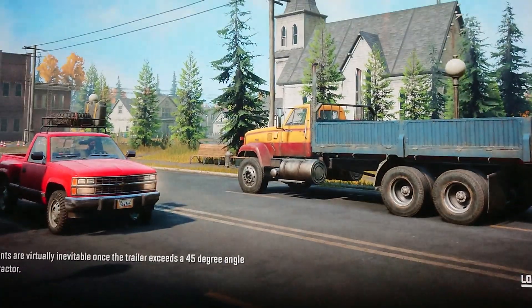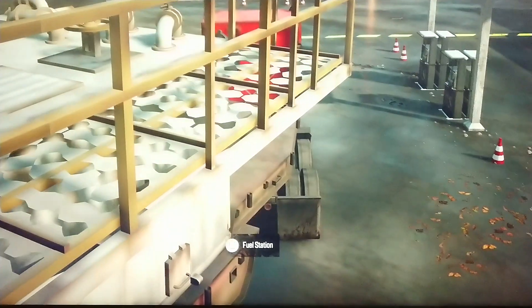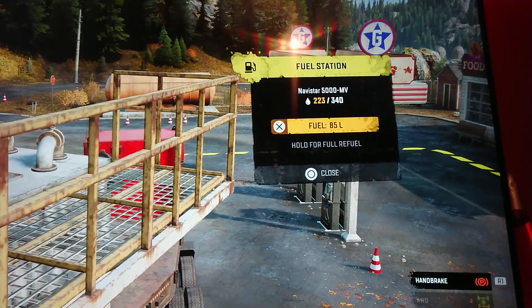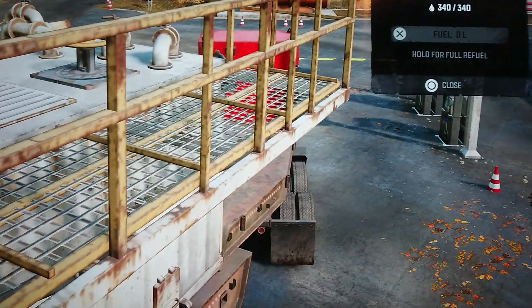When it finally loads, we are back in the fuel station and if I press Square now — there we go, it comes up as it should do. And you can fully refuel your rigs.